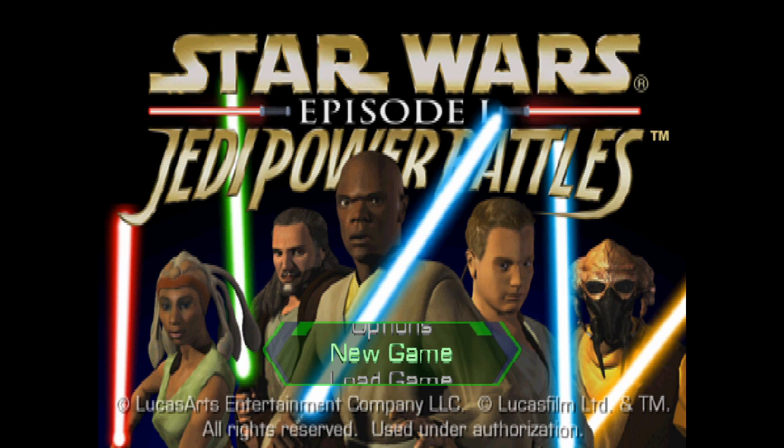It scored somewhere in the 50s on PS1, actually somewhere in the 70s on the Dreamcast. I didn't even know there was a Dreamcast version until I looked into this. We'll start on the droid control ship so you can see the playable characters: Adi Gallia, Qui-Gon, Mace Windu, Obi-Wan, Plo Koon. Three of them — the three not in the movie — have their own colored lightsabers. In the Clone Wars animated series, Adi Gallia and Plo Koon had blue lightsabers, while Mace had his famous purple lightsaber.